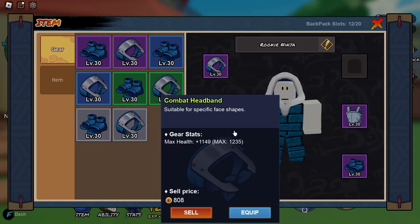Now that you know that, let's go to the gear item. You can see here that it increases your max health to 1235 — that means you have a chance of getting that max health number. The uncommon I got only has 1149, so it could roll a little higher.